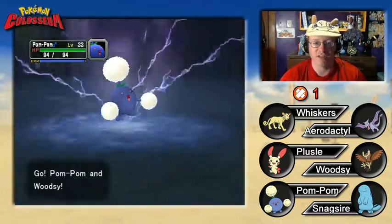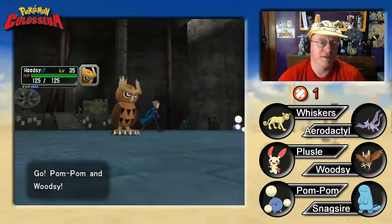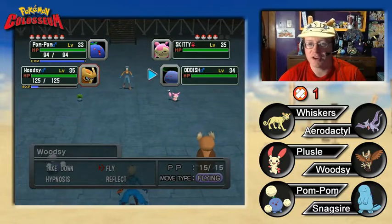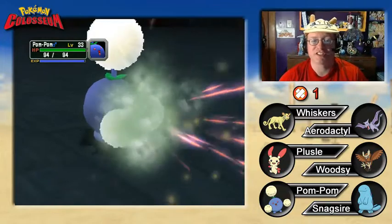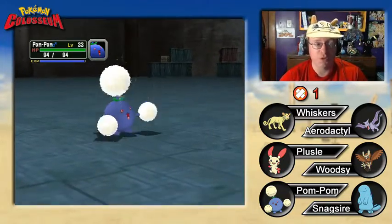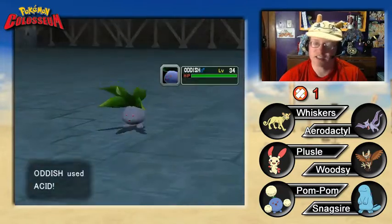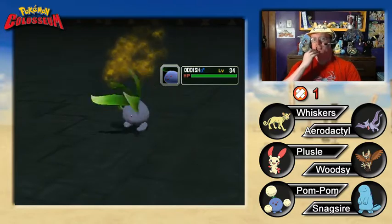We've got to go for the Fly attack. Notice how Jumpluff looks a lot like Oddish — do you think that was intentional, to make people think something strange evolution-wise might happen? There's no way this Oddish is going to put any of us to sleep. Poison Powder might be a thing, Stun Spore could also be a thing. Grass types are not immune to spore attacks in this generation — that doesn't come in until Gen 6. They go for Acid instead — that's super effective, but not that powerful.